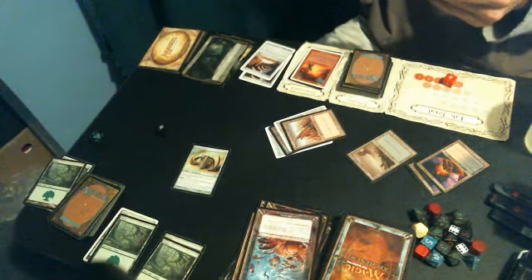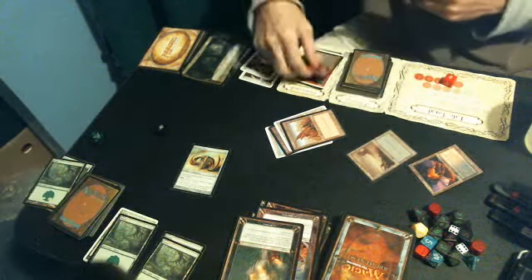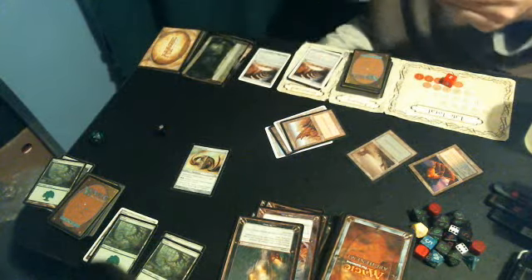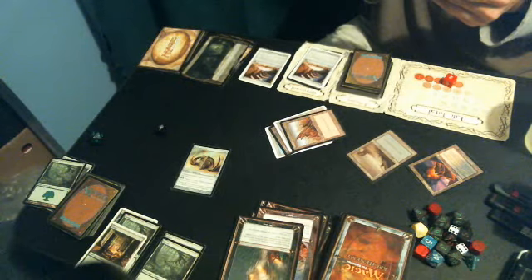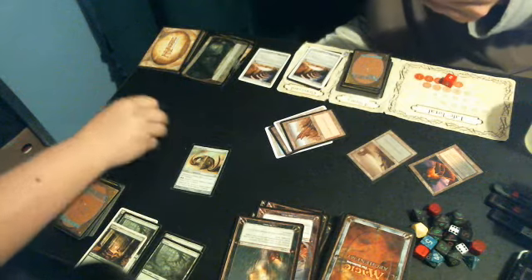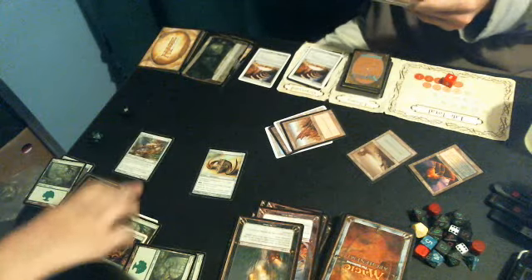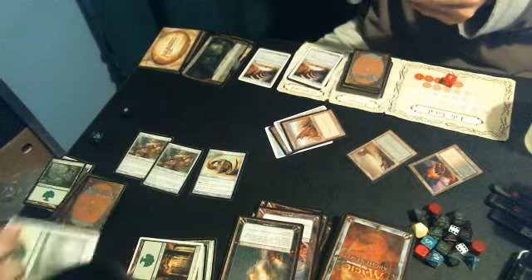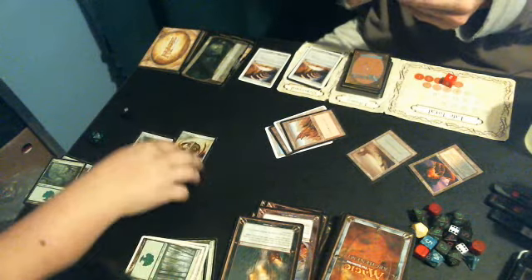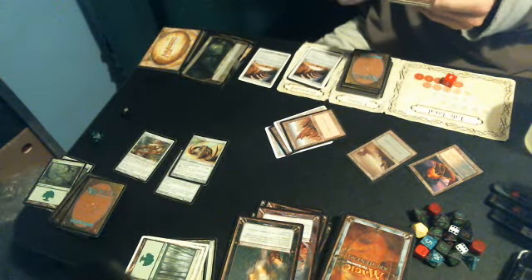Target up to one artifact, up to one enchantment, and up to one non-basic land — get rid of that and a Dingus Egg. Mana for the turn. Only costs two — Tangle Golem. Another Tangle Golem. I'll pay one to equip it onto a Tangle Golem. 6/5 with trample, 5/4. My turn's done.